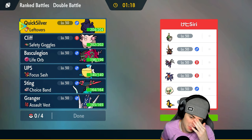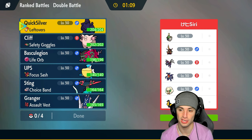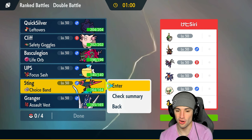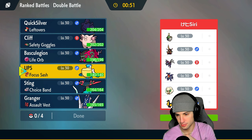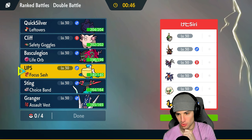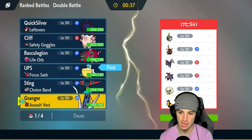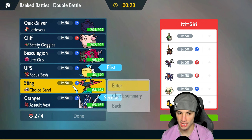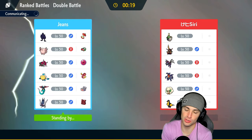Final match — we're one and one, looking for a winning record. Going up against Double Dragon with Garchomp, Hydreigon, King's Gambit, Kilowattrel, Whimsicott, and Sinistcha — two Tailwind users. I'm leading Archaludon and Pelipper, with Clefable and Dragapult in the back. Archaludon's Body Press is super effective on both King's Gambit and Hydreigon, so this lead works well. Don Dozo got the best of us in match one, but Dragapult went crazy in match two for an easy win.